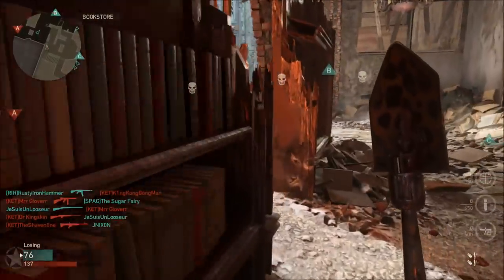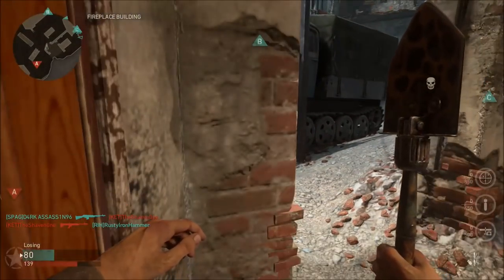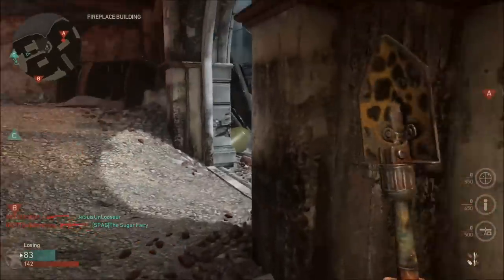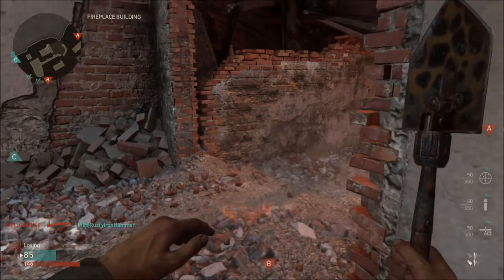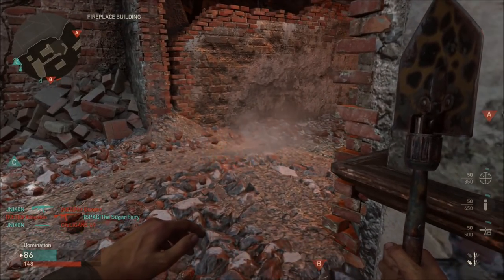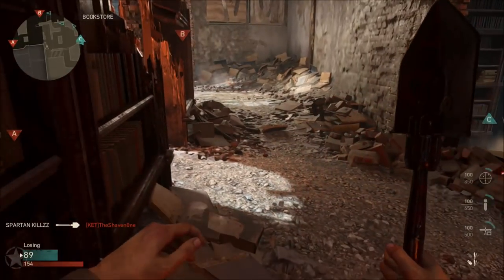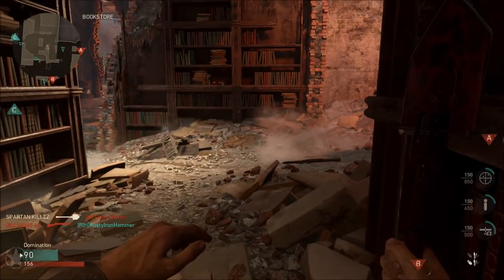Now you'll see me do both the Bloodthirsties and the Snow camo near-death kills in standard core mode. Standard core mode helps us get the Bloodthirsties and near-death kills because we stay alive a little bit longer — in Hardcore it's near-instant death. When going for Bloodthirsties, watch my gameplay. On certain maps there are places you can hide behind brick walls and barrels; try not to run out into the open too much.